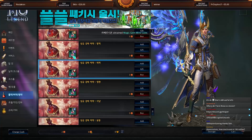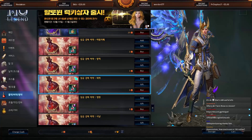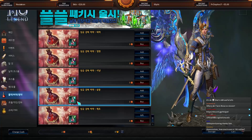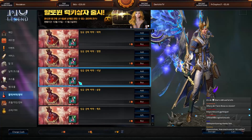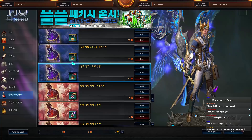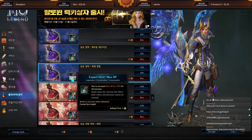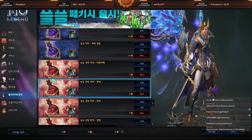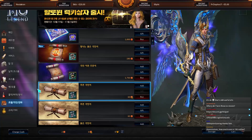The defense potions increase your defense against specific mob types — magic, mutant, demon, and so on. You can activate one defense potion and one offense potion at the same time. However, you can't activate an HP recovery potion and a cooldown reduction potion simultaneously — the second one will override the first.